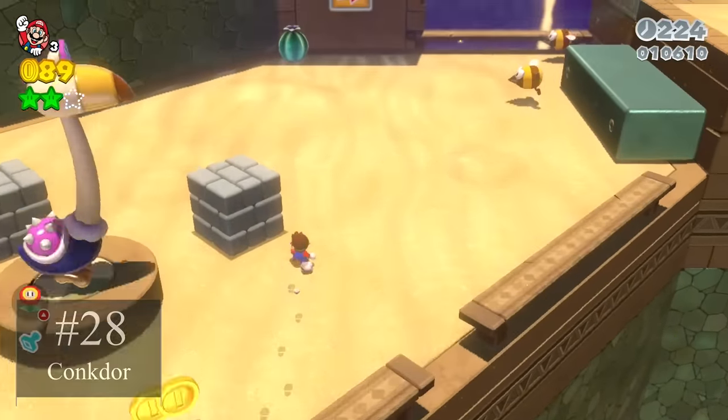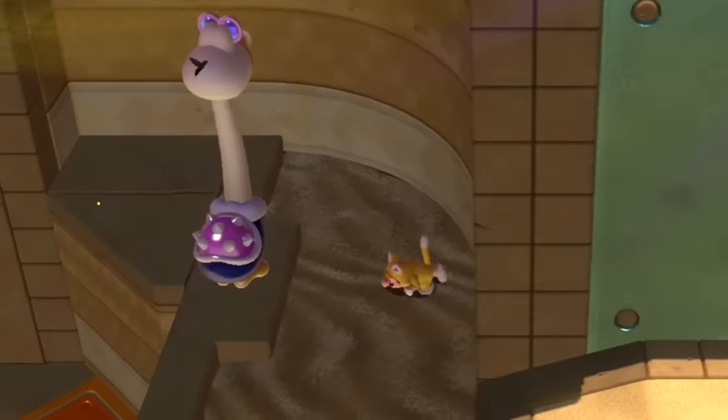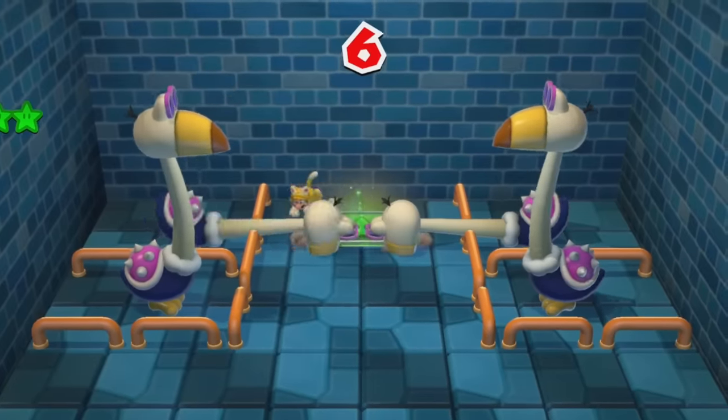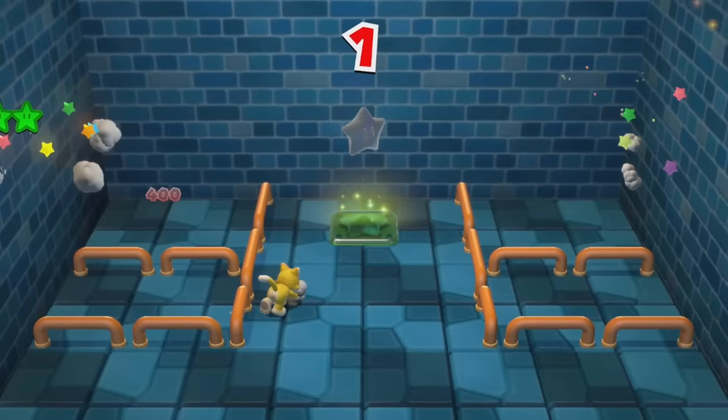Konktors are one of those enemies that are so simple, yet so effective. This big flamingo waits for Mario to come close and then slams down to the ground with its beak. In a 2D game style, Konktors would be in the background and only be defeated after they attack, adding a whole new layer of strategy for Mario. These enemies would be a perfect addition for levels where Mario needs to move in a slow and calculated way, but also great for speedrun-type levels where he barely outruns the danger behind him.